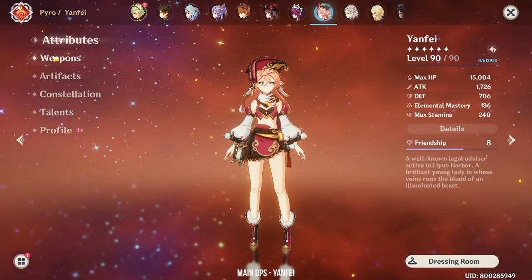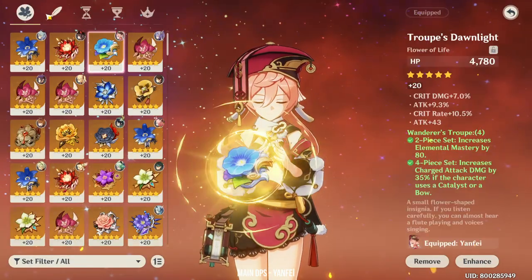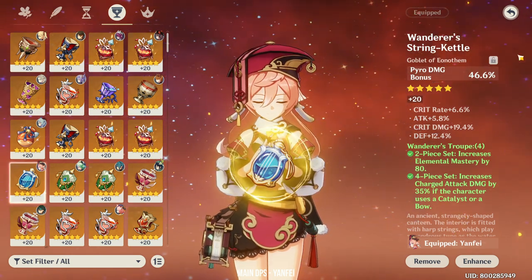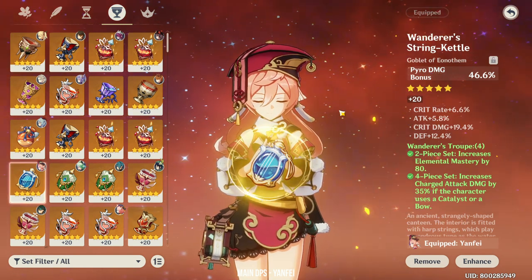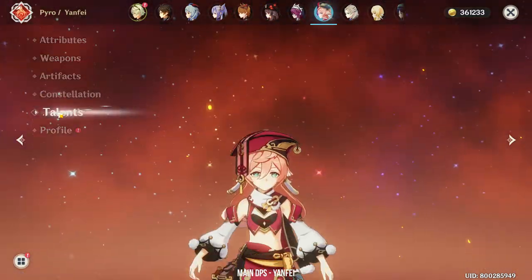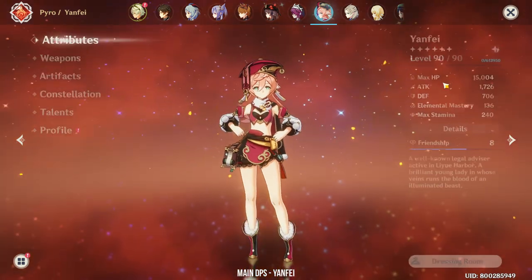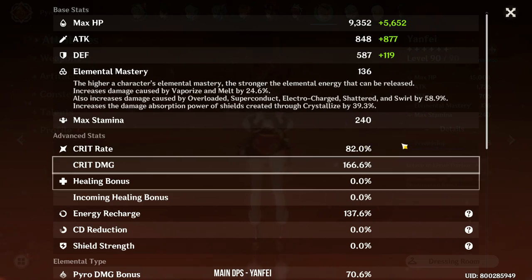Next we have Yanfei. Yanfei is using the Lost Prayer with the Wanderer's Troupe set. This goblet is really nice for her — I think it's the perfect item — and it's the reason why I'm not using the Crimson Witch set. She gets Pyro bonus damage on Wanderer's Troupe with crit rate, attack, and crit damage. She's at Constellation 0 with Talents 7-6-7. I don't play her as much as other characters. She has 82% crit rate and 166% crit damage.